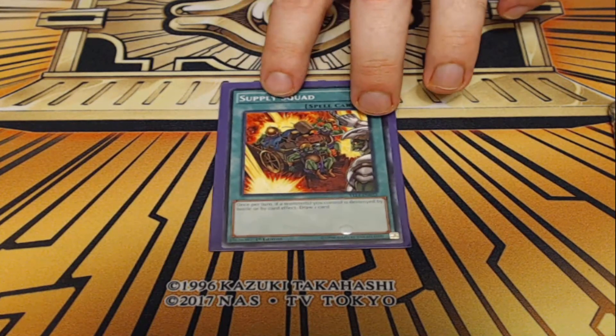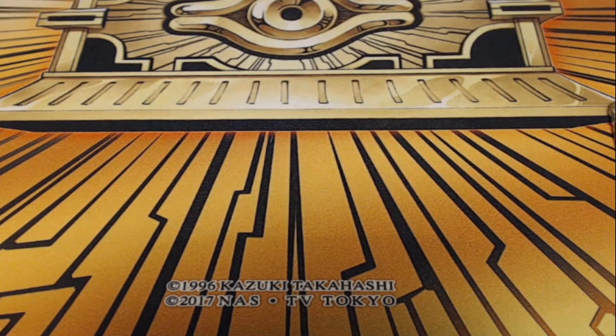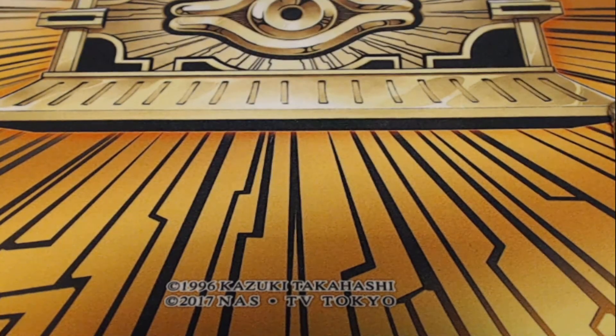Next, I'm playing one copy of Supply Squad. Once you have your Ancient Gear Reborn loop going, you're constantly going to have a monster back on board. If you throw in one Supply Squad, you can get extra draws off of it too. It's a card that doesn't do a lot on its own so I only want to see one, but once established it's a nice way to secure resources. I'm also playing one copy of Terraforming, which searches a field spell — easy peasy, grab Gear Town.